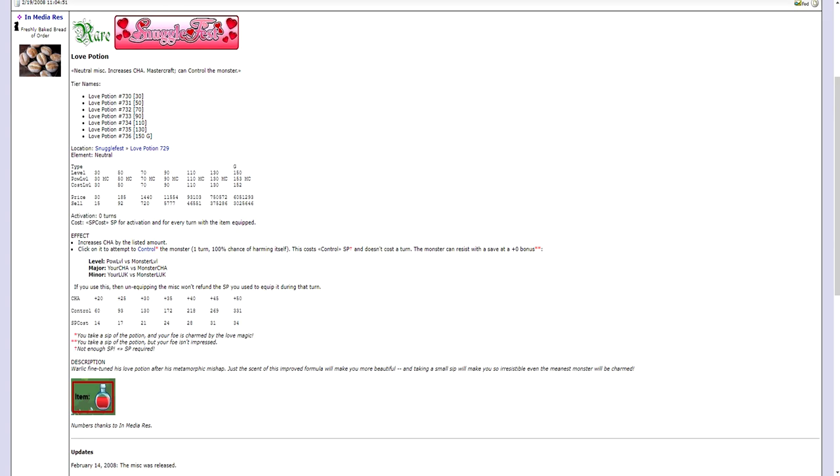Next, from the 2008 event, we have the very infamous Love Potion. The Love Potion is one of the best miscellaneous items inside of the game. You can click on it to spend some SP to control the monster for one turn. This is used even at endgame, so I would consider this one of the best items for stunning the monster if you do not have the Zfinity Gauntlet. I definitely recommend you guys to pick this up. Keep in mind that the quest is locked to Guardian only, but the item is not. So if you have a Guardian character and a non-Guardian character on the same account, you can use your Guardian character to do this quest and transfer it to your non-Guardian character using the Shed Vault.